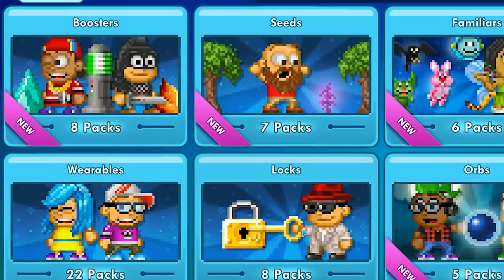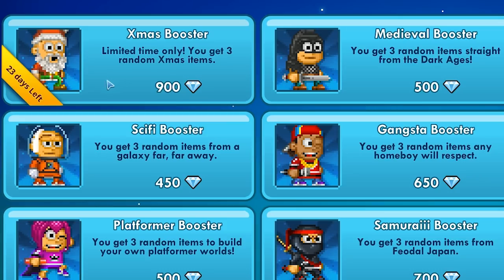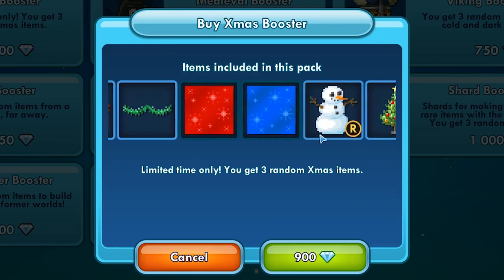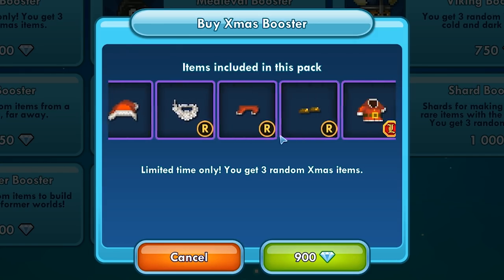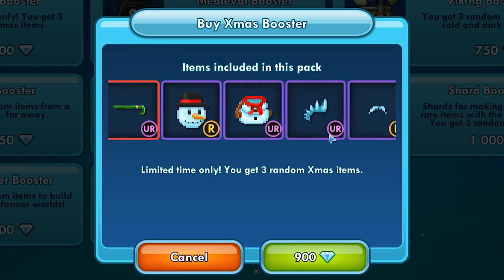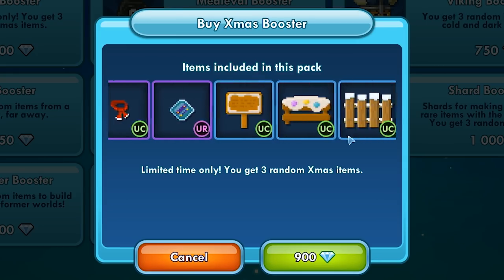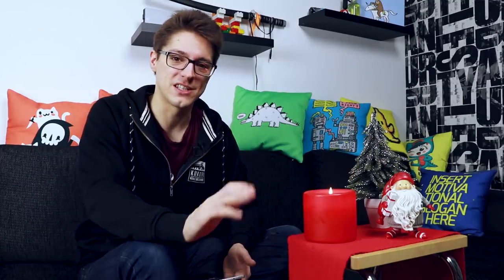A lot of you guys have been asking for a new booster, and when Christmas is almost here you've probably figured out that yeah, a Christmas booster would be nice. And here it is — an X-mas booster is coming into the game. It has some of the old items from last year because of course a Christmas tree is going to be a Christmas tree every year. But there's almost half of it that is completely new items. Personally I think they are very cool and the new frost items are totally awesome. Got to say to Endless, it was a marvelous job what he has done with this update.